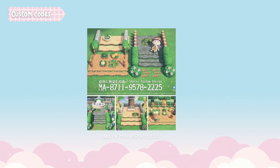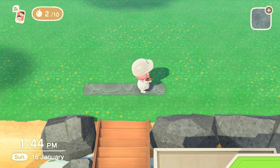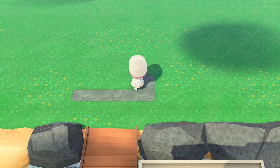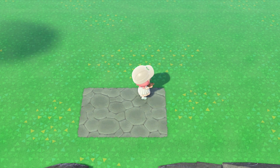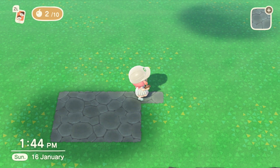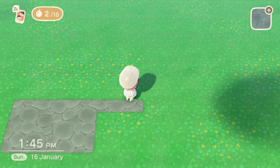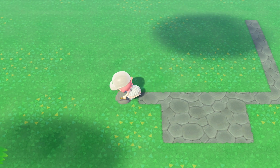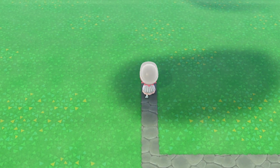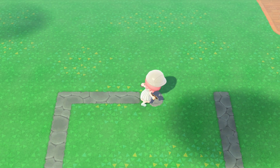First, we're going to lay our foundation using the default stone paving that you can get from Resident Services when you unlock three stars on your island and have KK visit. We're first going to put down four squares, then move three squares up until we have a rectangle that's roughly four by three. Then we go to either side, starting on the right, and go seven up. The whole dimension of this design is about eight by nine squares, or ten if you count the square in front of Resident Services. Now we join the sides together and fill in the rest of this area with the default stone paving.